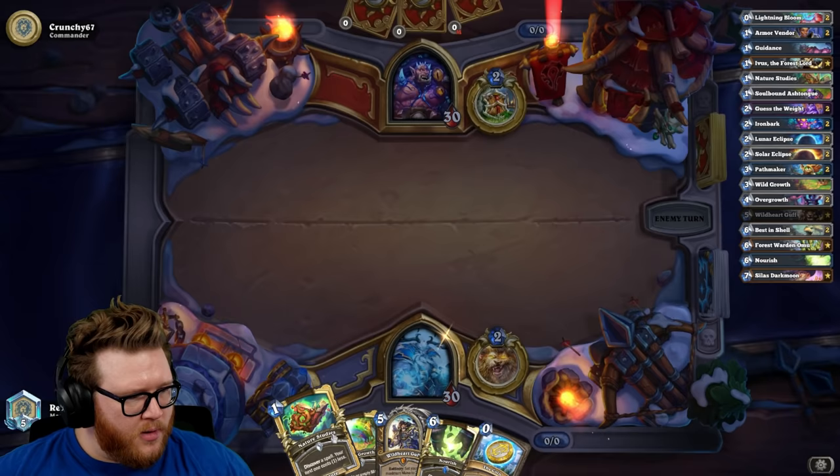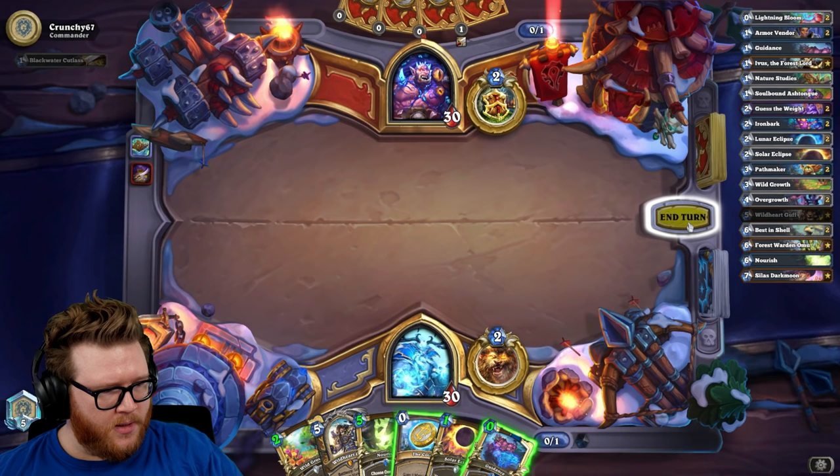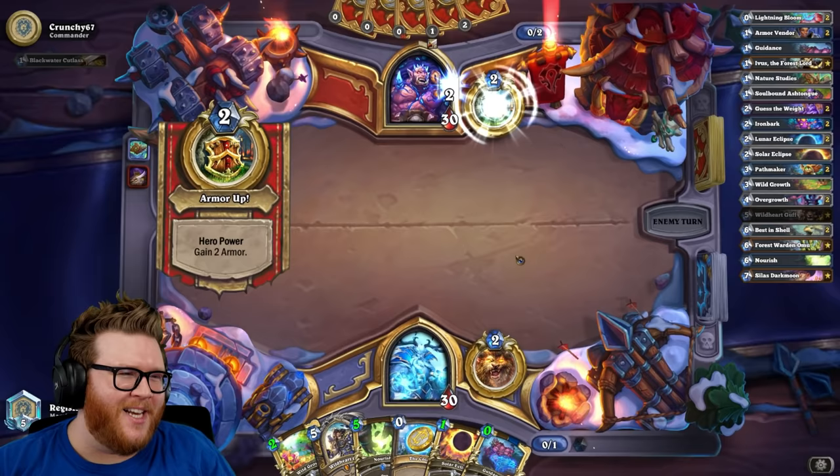It's a really good opener here though: Nature on one, Growth on two, Coin Guff on three. Guidance might give me some extra resources. Wasn't a pirate running Blackwater Cutlass? Oh my god, it's a Rogue — it's not a Warrior at all!